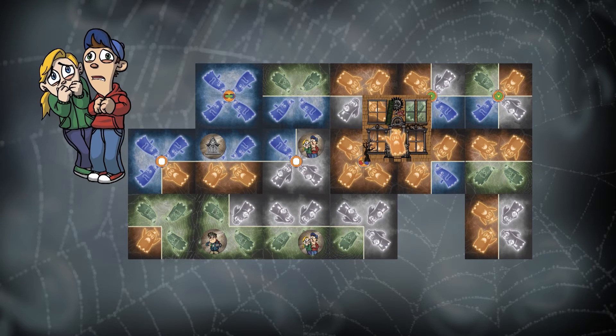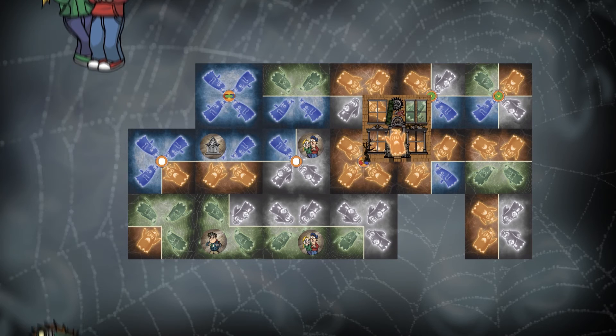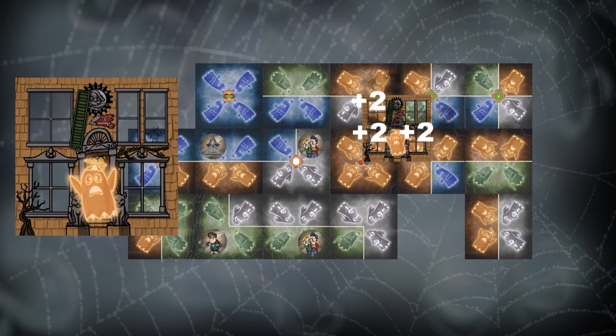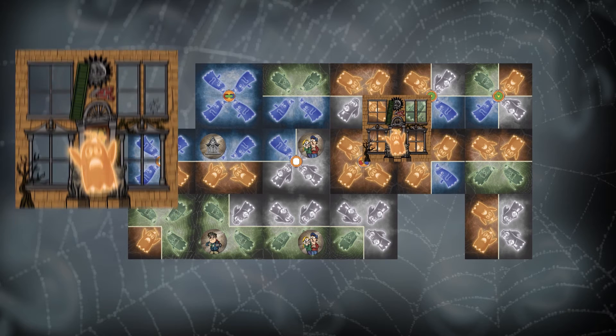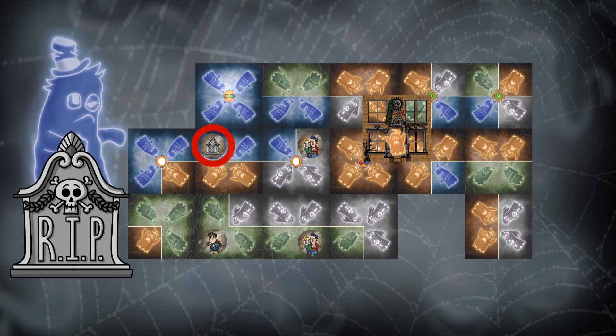The meddling kids give you a bonus, while the paranormal investigator will cost you points. Score more points if your ghost is haunting your house at the end of the game — but watch out! The gravestone will sever your section.